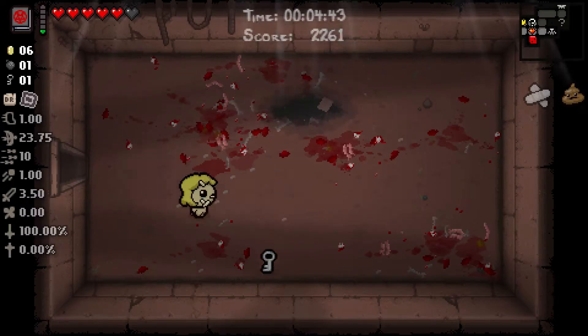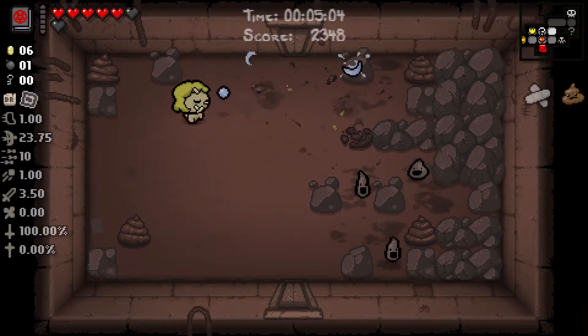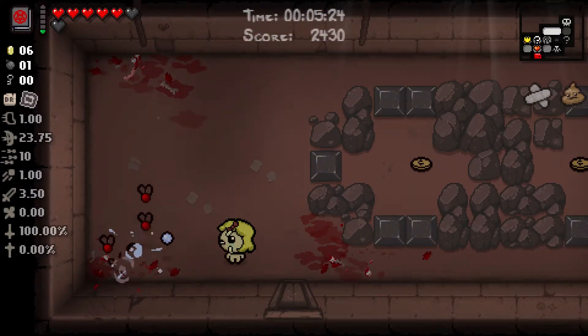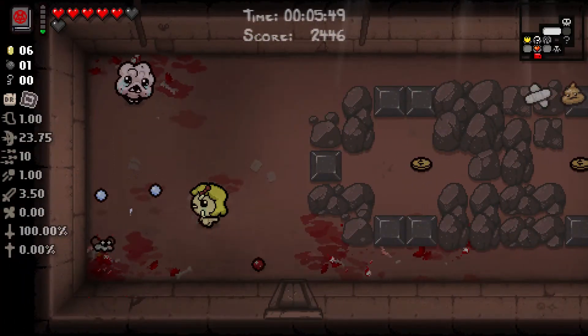Your regular tears early on don't deal much damage, and I think the hardest part of any run is probably the first few floors. But incidentally, that's also when bombs are most effective. So if you don't really have enough damage with your tears, it's not a bad idea to drop a bomb or two to deal damage a bit faster.